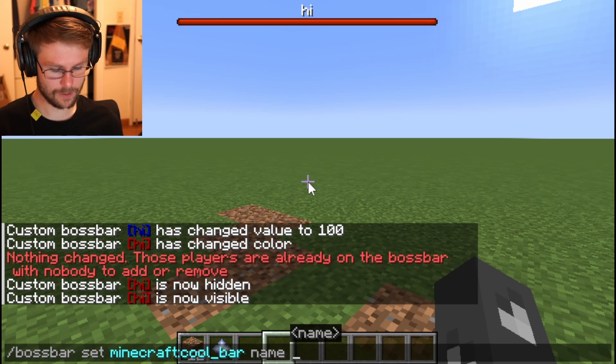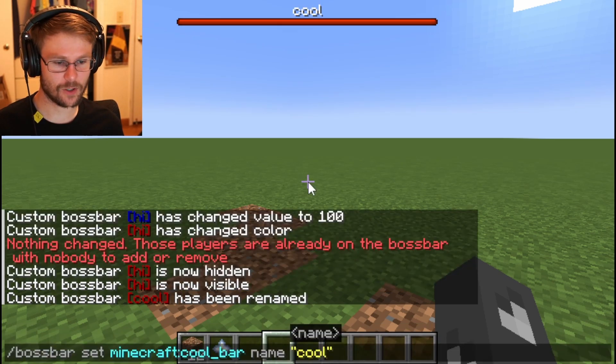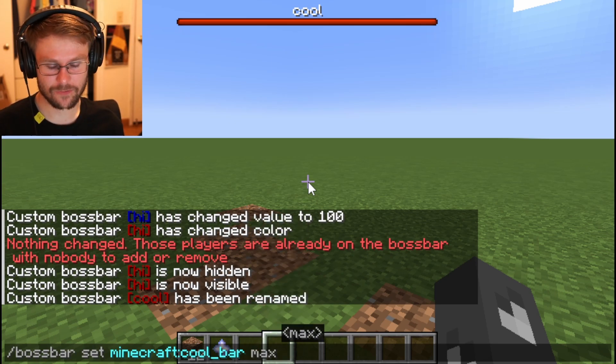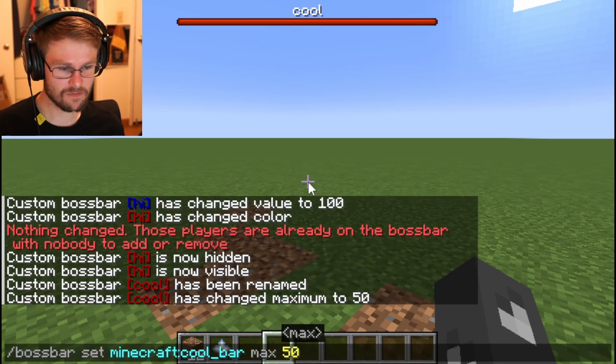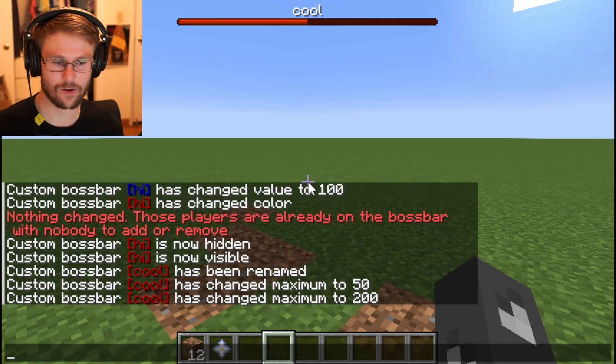We can change the name if we want, if we're not happy with it — let's do 'cool'. We can also set the maximum value, which defaults to 100, but we can set it to 50. Actually, let's do 200. So now 100 is half of that.